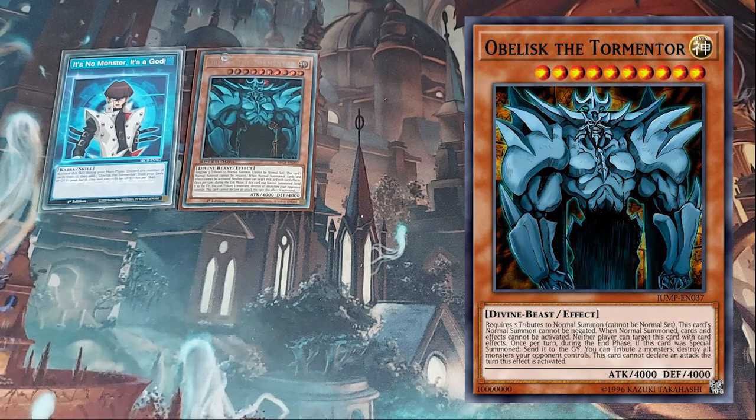Obelisk the Tormentor is my primary win condition — everything plays around Obelisk. It requires three monsters to tribute, so you need a full field. Similar to the other god cards, when tribute summoned it comes out without a hitch: it can't be targeted by card effects by either player, and it has an additional effect where you tribute two monsters to destroy all monsters your opponent controls. At 4,000 attack, it's lethal by itself, and since it can't be targeted by things like Book of Moon or Shrink, if there are no monsters on your opponent's side it's a pretty easy victory.